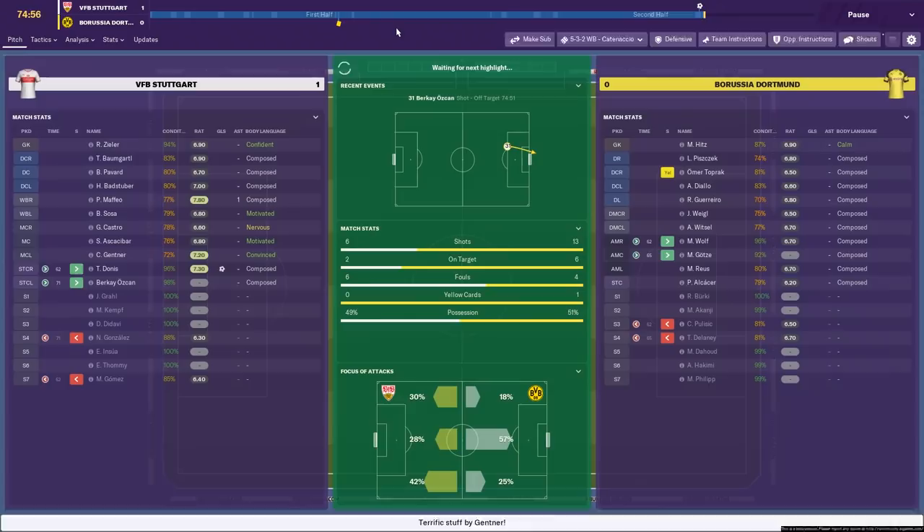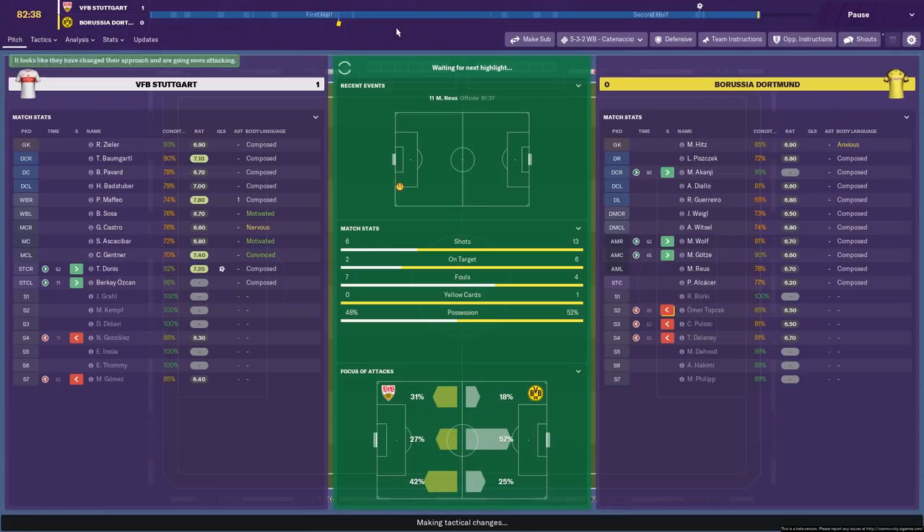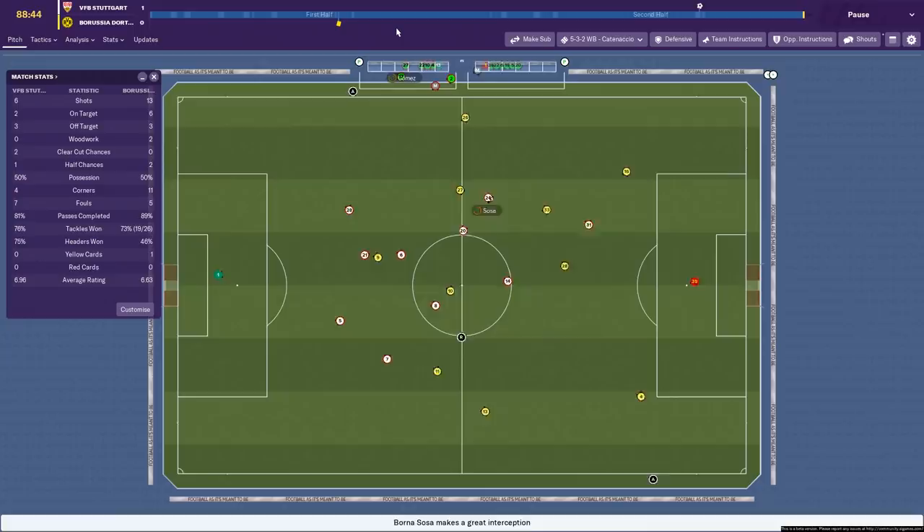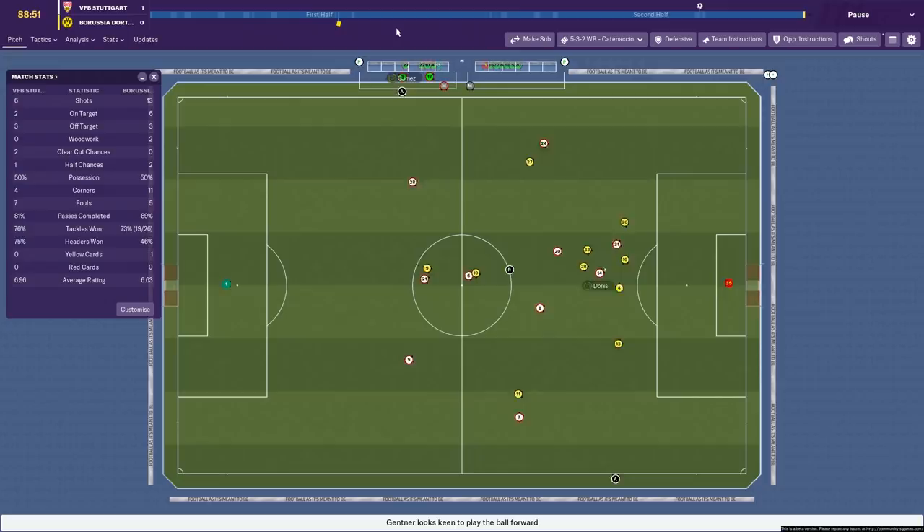Nothing wrong with this tactic unless you really hate ultra-defensive styles of play, but it's not been that bad to watch. Two minutes to go and we should be winning this. Sosa intercepted there brilliantly. Oskan on the ball — they're going to be pushing forwards. This is the opportunity for us to get more goals because they're attacking and we're on a defensive tactic. On the counter attack we can find some space and exploit that.